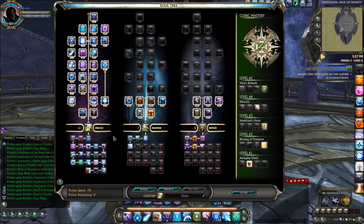Moving on to the secondary soul, we take 7 in Shaman: 5 in Dauntless Scourge for a 10% spell power increase, and 2 in Singled Out for a 4% single target damage increase. For the third soul, we're going 8 in Defiler — 5 in Open Minded for a 10% wisdom increase, and 3 in Obsessive for a 3% damage, healing, and absorption increase.